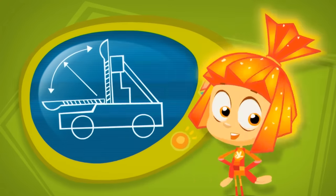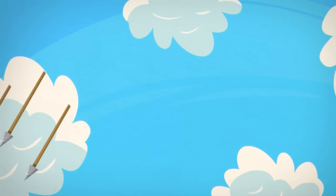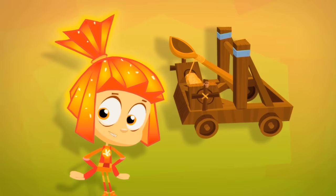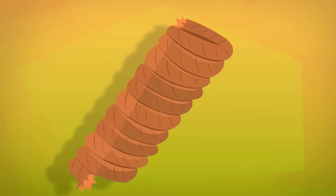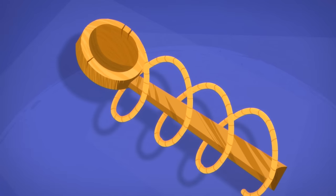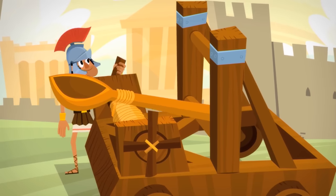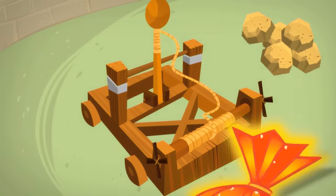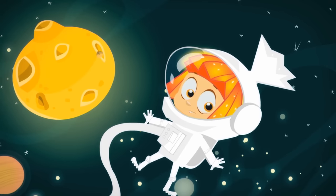Catapults are ancient propulsion machines. They were used to shoot stones, heavy arrows, or barrels with burning tar. The main part of the catapult is a special piece of rope. It is twisted very, very tightly like a spring. The rope is then wrapped around a big spoon. If you pull the spoon back, put a stone in it, and let it go, the catapult fires a shot — and the stone flies far, far away!